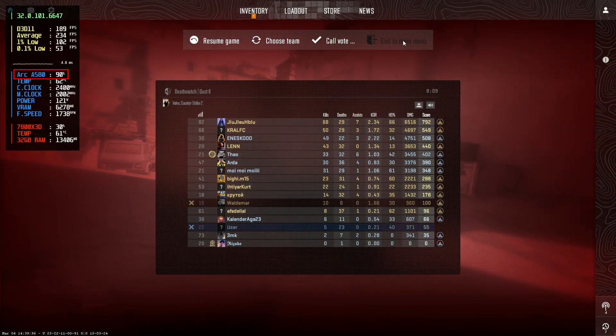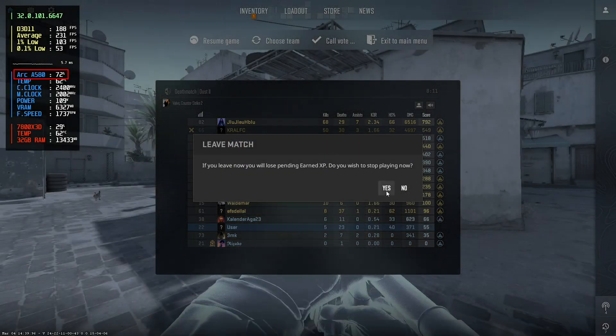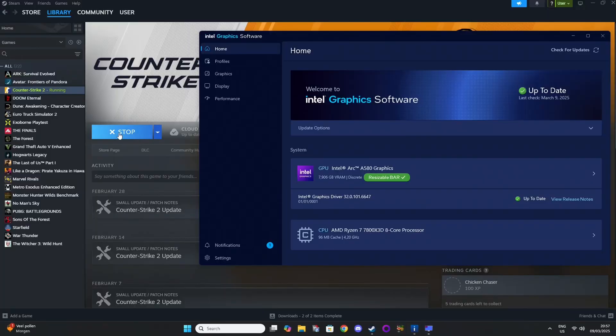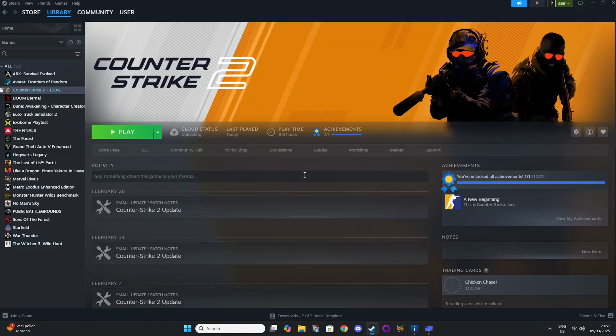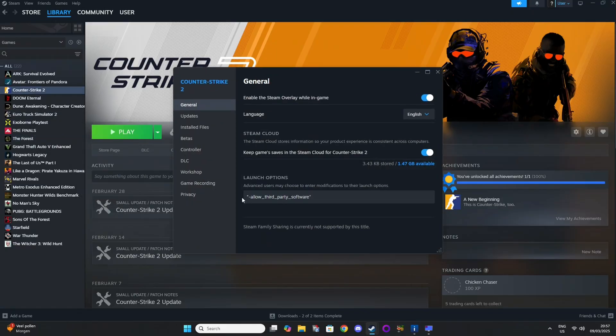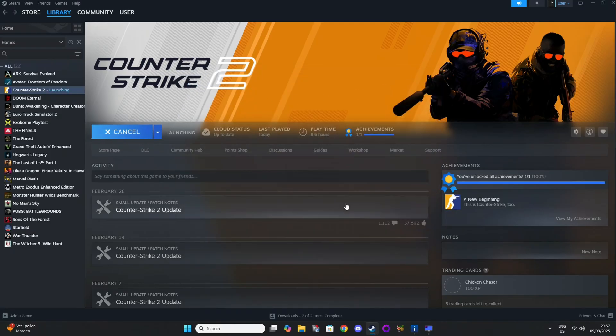So let me quit the game and show you how you can improve it. Go to properties and add the launch command minus Vulkan. Just ignore the extra option — that's just so my RivaTuner works. Then just launch the game.